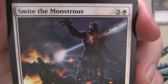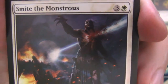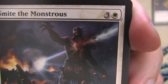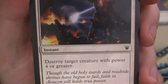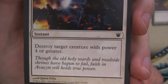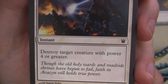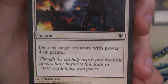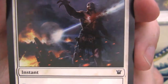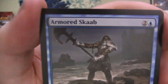We've got a Smite the Monstrous here. A little moonbeam blowing a hole through this zombie, I guess. It says 'Though the old holy wards and roadside shrines have begun to fail, Faith in Avacyn still holds true power.' I guess the idea is it's Avacyn's will burning the zombie from the moonlight. Cool art — very cool art.